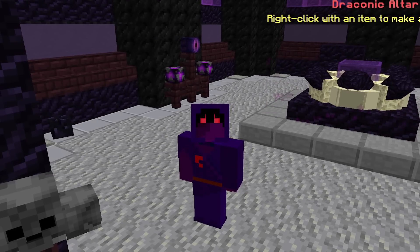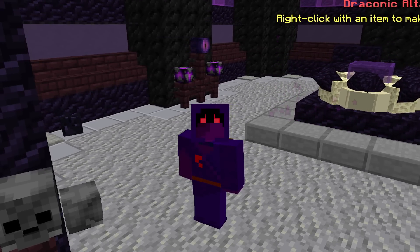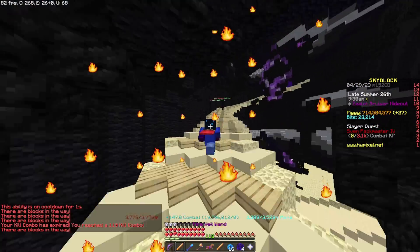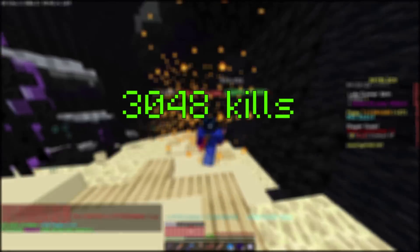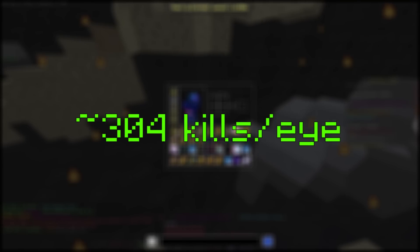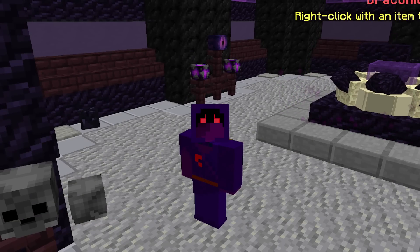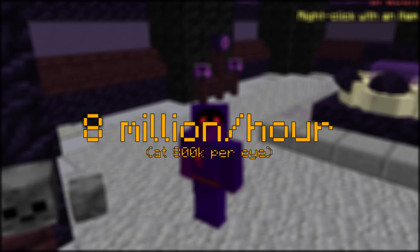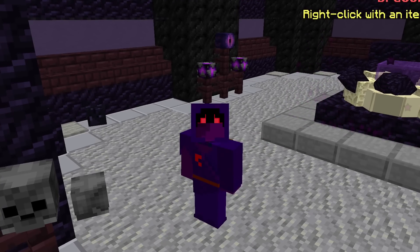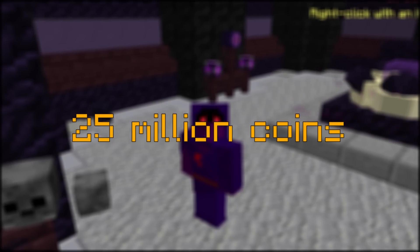Speaking of summoning eyes, let's talk about how much this method actually makes and whether it's worth the effort. After trying this method for one full hour, I managed to get 3048 z-lots kills and 10 summoning eyes, which equates to around 304 kills per eye. This makes us around 8 million coins per hour, which is already pretty decent, especially given that this method only costed us 25 million coins to set up.